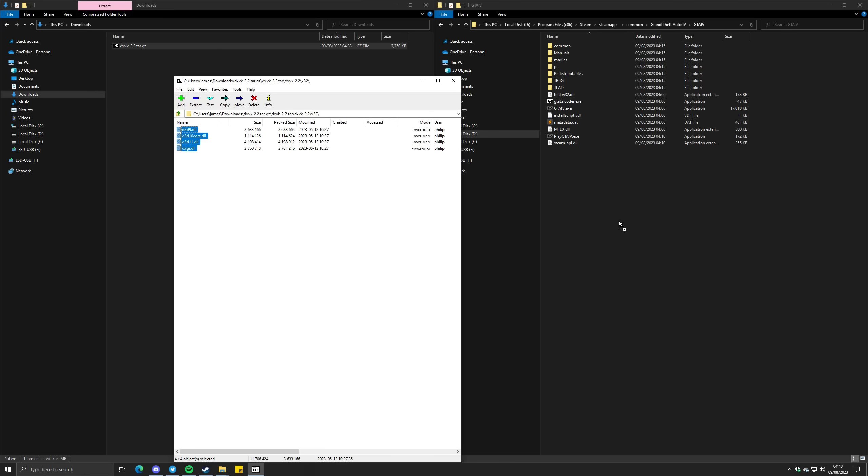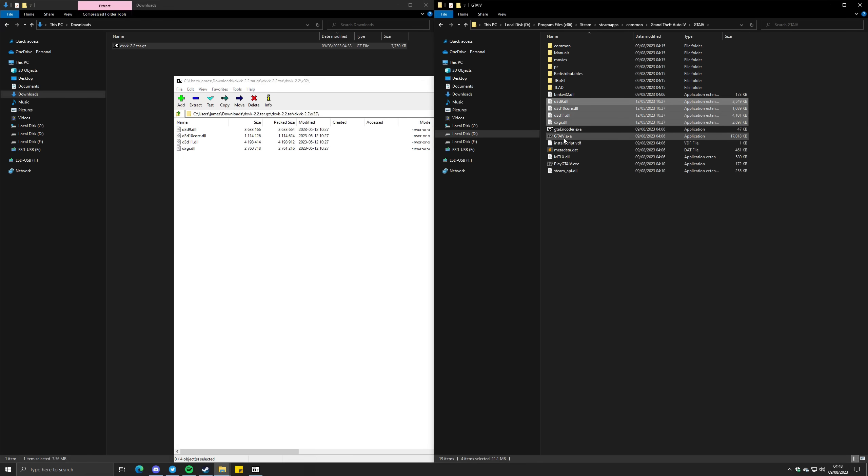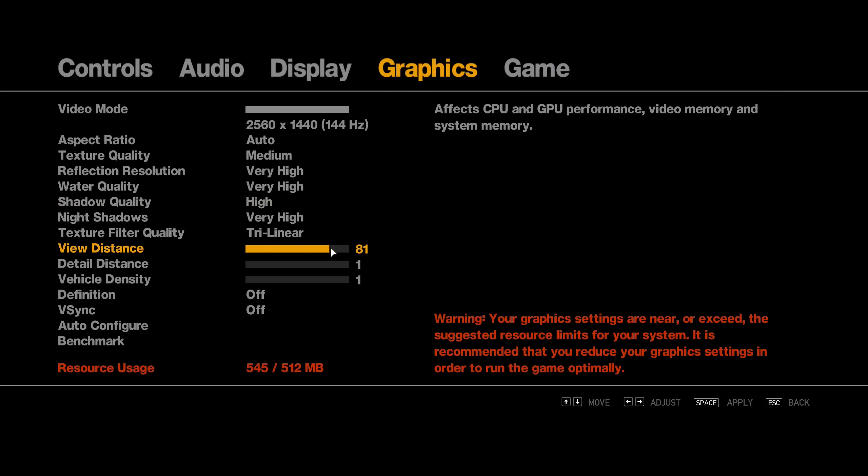Okay, before you leave this video, that's not all. DXVK is installed, but for some reason this causes the game to think you have very little video memory. When the game thinks you haven't got enough video memory, it won't let you increase settings. So to fix this, you have to force the game to think you have more video memory. You can do this inside a file called cmdline.txt. GTA 4 doesn't have one by default, so we'll create one.